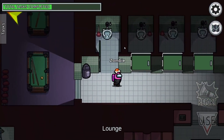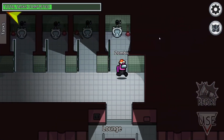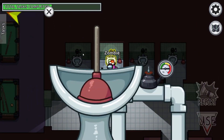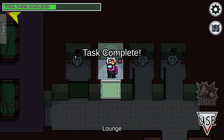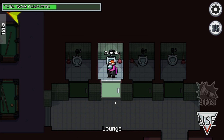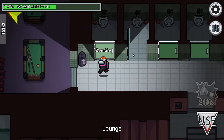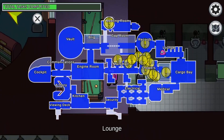There's a task to plunge the toilet — and actually it could be any of the four toilets. Usually when I get it, it's only the one on the left. Basically you just move your mouse up and down while holding left click, and you see the pressure meter go up. When the pressure meter reaches the top, it completes the task.